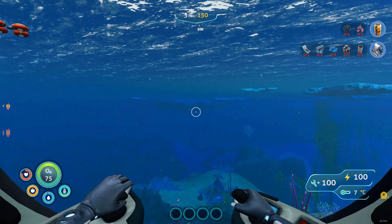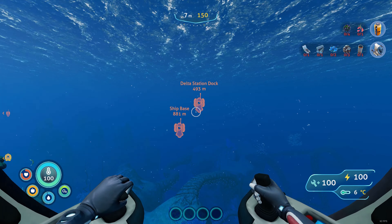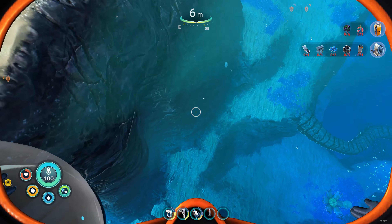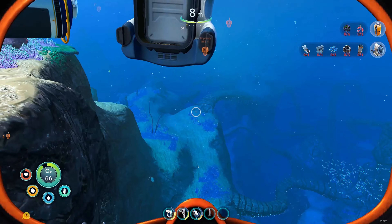That means things like extended oxygen tanks, rebreathers, and different modules for the sea truck to help me get extra compartments. You can find things like an aquarium, sleeper compartment, storage, fabricator, and a dock for the prawn suit, amongst others. It's imperative that I get some of those, because it's so much easier exploring using the truck to get to different places.